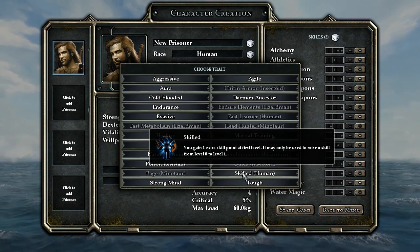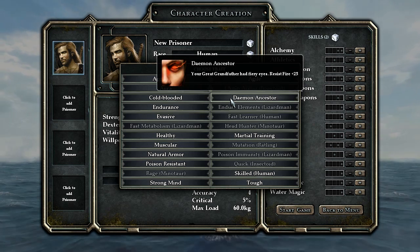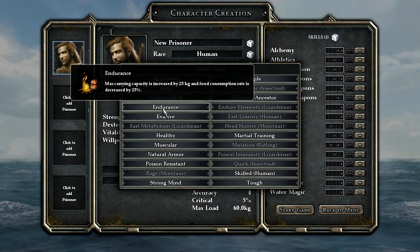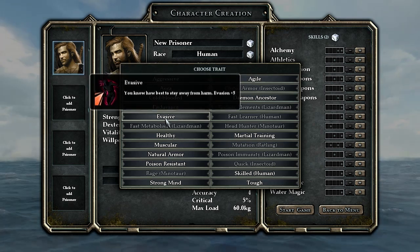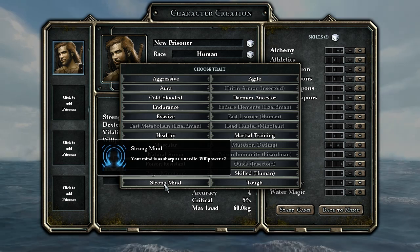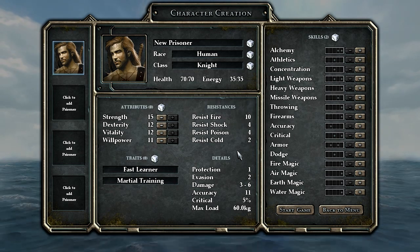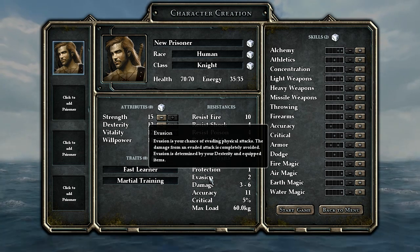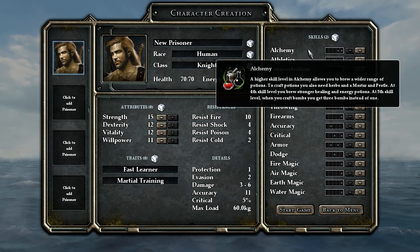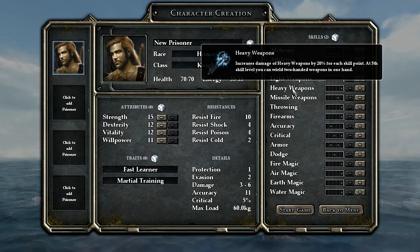And then there's a nice set of traits to choose from. Some of these traits are bound to certain races — like the Skilled trait gives you one extra skill point. I'd rather have something that's going to permanently benefit me. There are various kinds of resistances. Natural armor gives you straight up five protection. A lot of this stuff would be very useful at the beginning of the game when you don't have any armor or weapons, but you need to think about whether you want the advantage now or something with a constant long-term benefit.